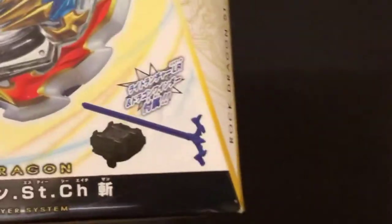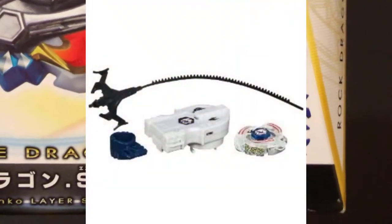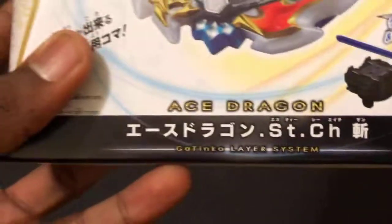On the front of the box you have a dragon. It comes with the light launcher and the Dragon Winder car — Rising of the Dragon Winder that we had from Metal Fight. And then it's Dragon Sting Charge.